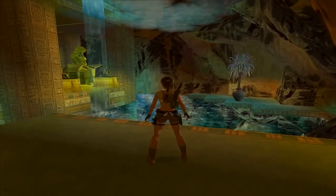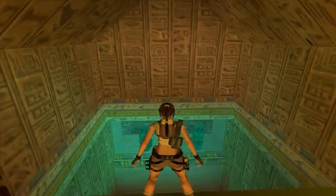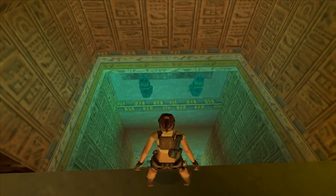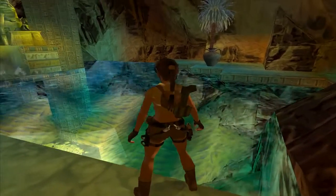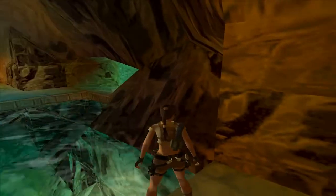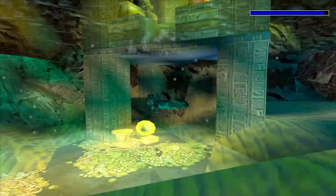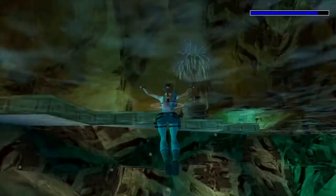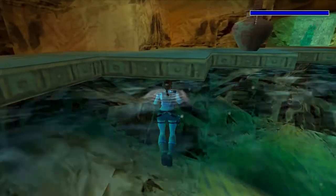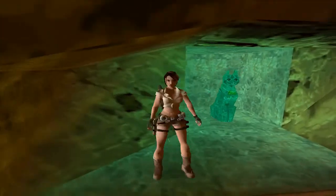And she finally makes it to the top. This is a nice looking area. If we look back down, we can see a little shelf with two of the cat statues on it. We could have got to there, but there's nothing on it, so there's no real point. And there's nothing in this water area either, so we can go and have a swim round if you like. Absolutely nothing in the way of goodies or pickups.